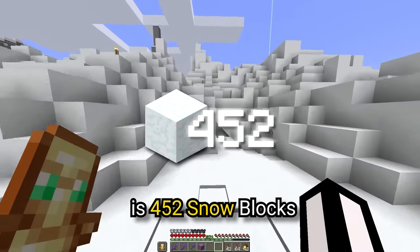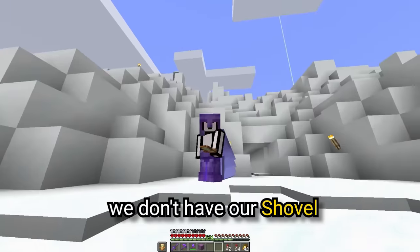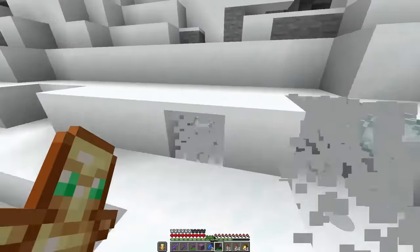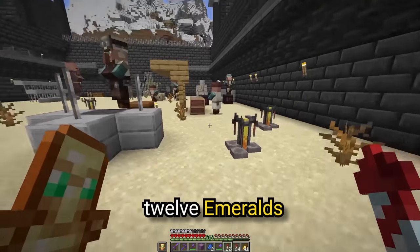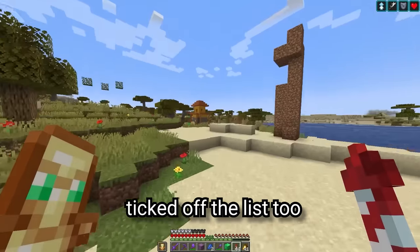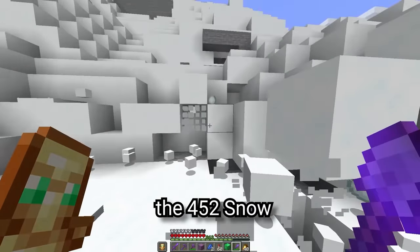Next up is 452 snow blocks, which would be easy apart from the fact that we don't have our shovel. Looks like we're going to have to get a new one. We need silk touch — 12 emeralds. After last episode I think we can just about afford that. And there's the one block of emeralds ticked off the list too. Now we can finally get the 452 snow.